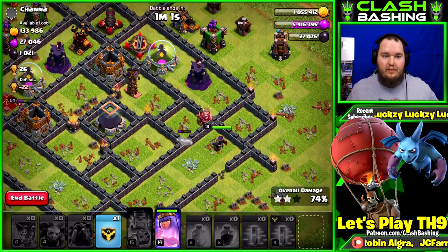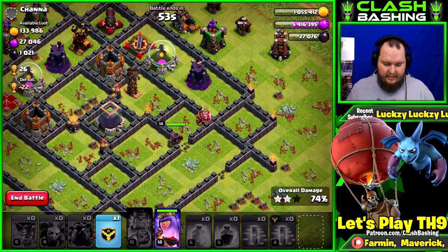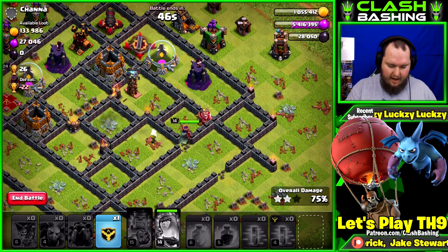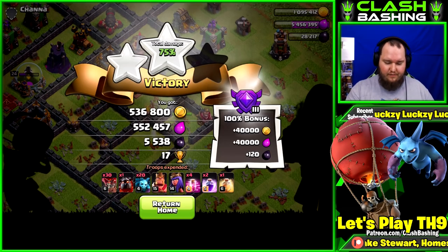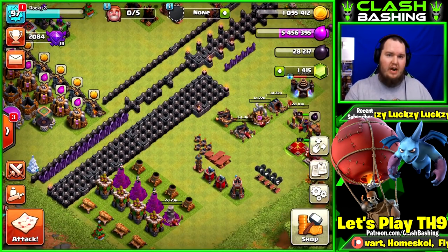Queen going right up towards that dark elixir storage — we'll be able to get the dark elixir. You can definitely farm without clan castle troops; clan castle troops are not a requirement, but obviously they help if you can get them. We're at 70% so let's pop her ability and get out. 500,000 gold, 500,000 elixir, 5,500 dark elixir — no clan castle farming, super viable, super easy to do.